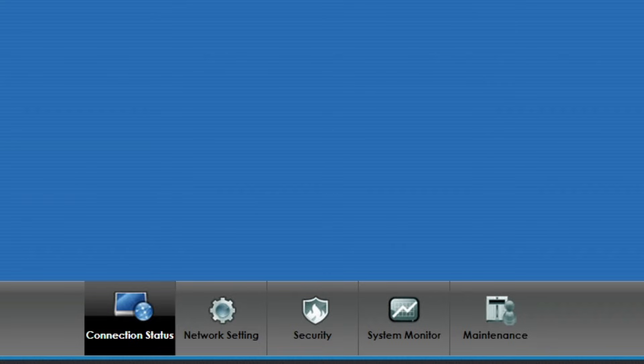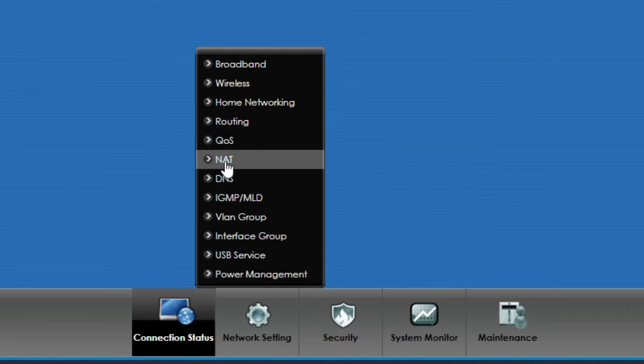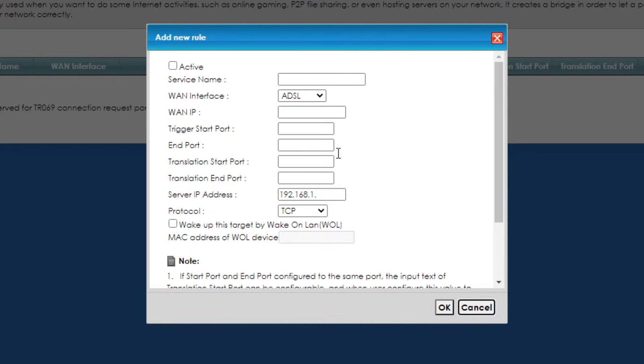Once you're in the router, locate 'Port Forwarding'. Every router is slightly different so it may be useful to check your router handbook. On my Zyxel router it's under Network Setting, then NAT, then port forwarding. Once you're in that section, click 'Add' to start adding a new port forwarding rule. Name the service — I'm going to type 'Minecraft'.